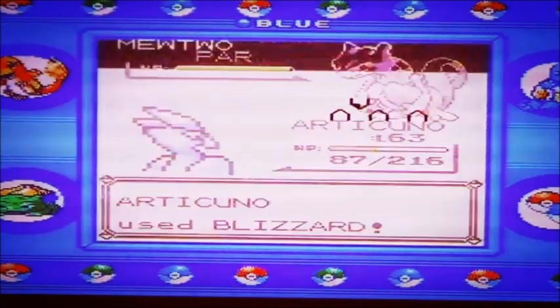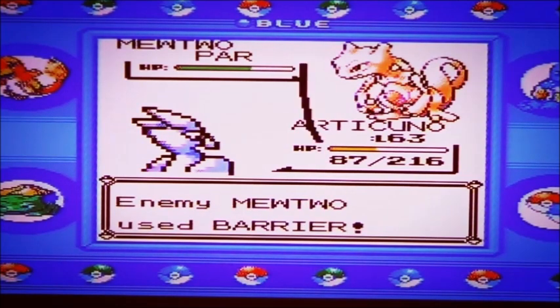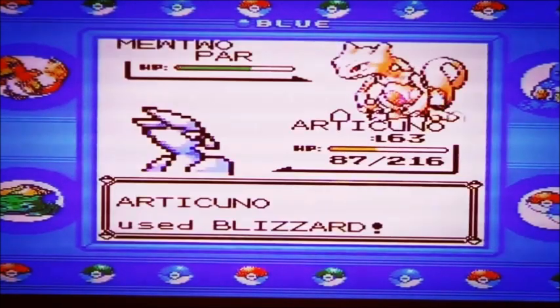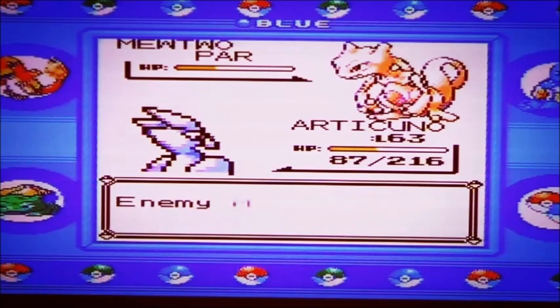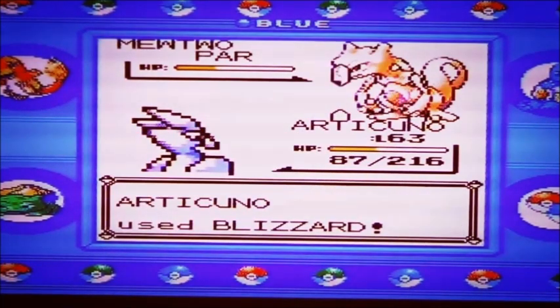It must be intimidated - well, it's Mewtwo after all. I'll go with Blizzard again - I reckon three Blizzards would take its life down all the way to where we want it. It's risky under Ice Beam but it won't die.